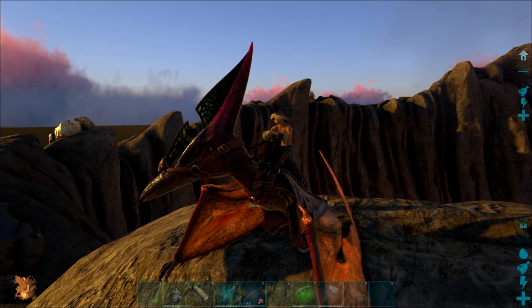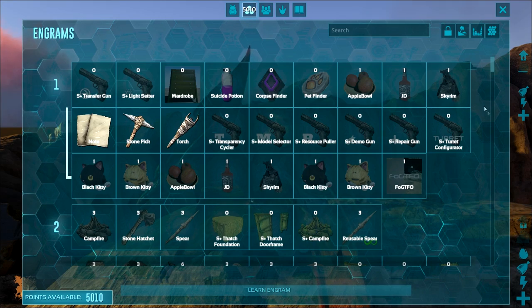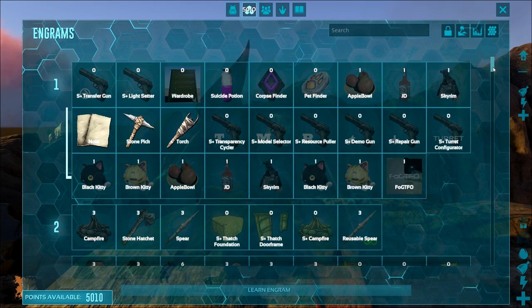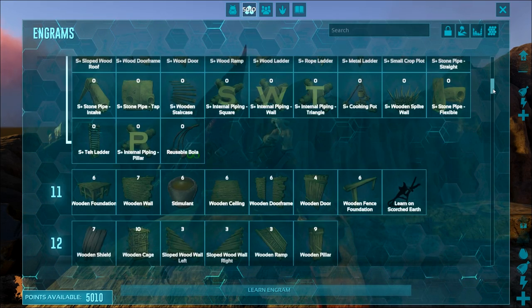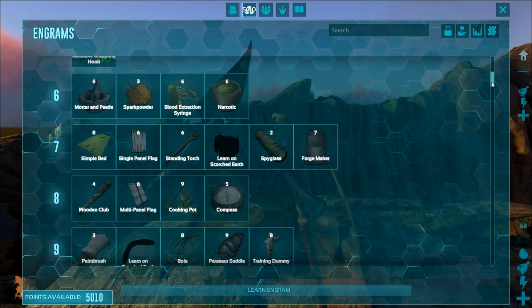And your Engram list — it looks awesome. Check this out. They made everything much, much easier to find. It's definitely gonna make looking through your Engram list easier for you.